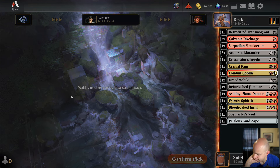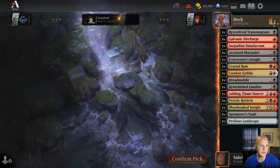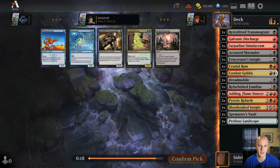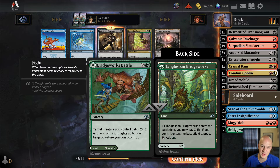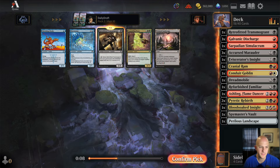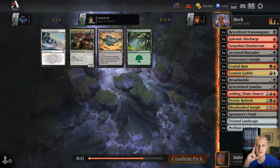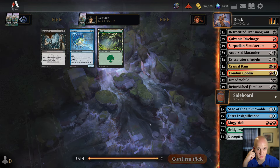If we can find a Marionette Apprentice, it goes well with the 1/1 tokens and things like that — we're doing just fine in the playables department. The Pyretic Rebirth did wheel, so we take it; we currently have five artifacts and eight creatures to go with it since you can get creatures back too. Now there are six artifacts. This dual land can help us splash the Battle or another green card. I'll take the dual land for fixing.